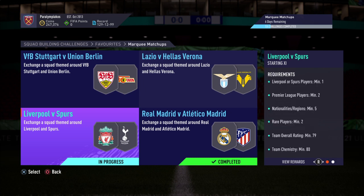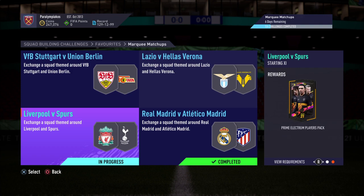This one gives you a Prime Electrum Players Pack overall, but of course it does work towards the big one, the 45k pack as well. You just need one player from one of the clubs — we actually end up using two Spurs players because they were going really cheap. Two Premier League players, five nationalities, which isn't actually too bad because it's a minimum. Two rare 79-rated in attack.